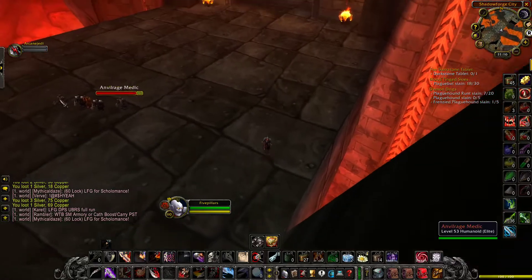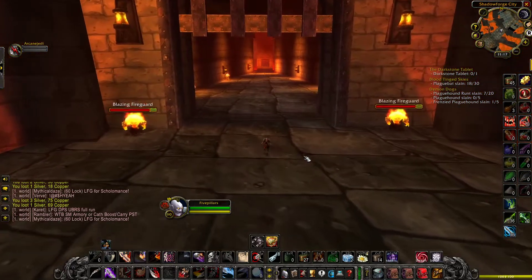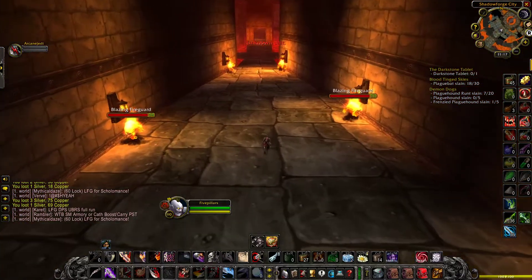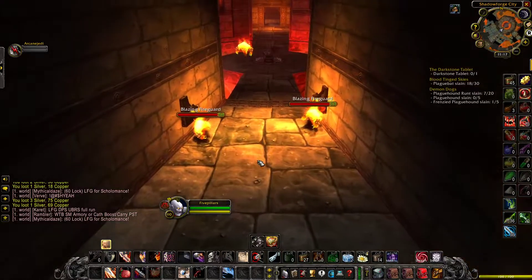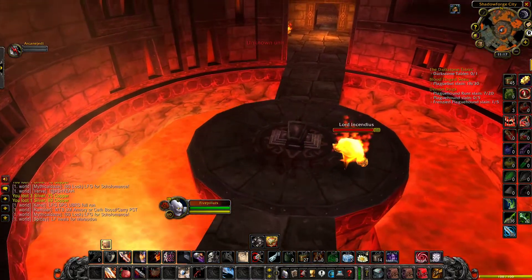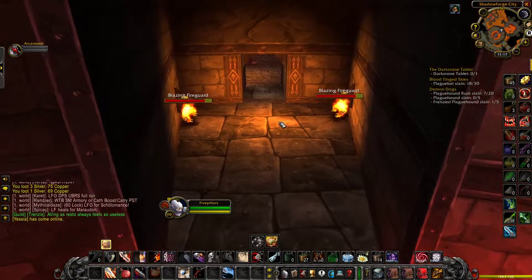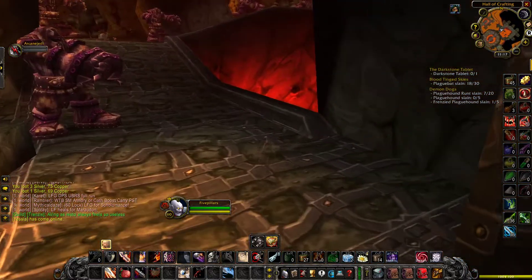At level 60 I can unstealth here — I won't pull these guys as long as I'm away from them. I can walk right down here without stealth. Then you're going to want to stealth back up right about here, cut through these blazing fire guards, and then there's this Lord Fire guy — you want to cut around him. There are ways to kill him to boost gold, but I don't recommend it as a rogue; it's pretty annoying.